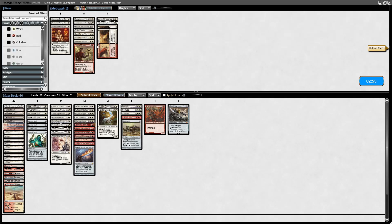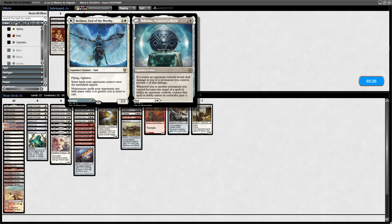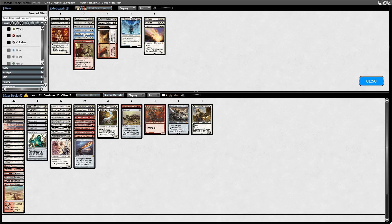Ad Nauseam — haven't seen that for a while. I don't know what's good against it. Bring in Aven Mindcensor because they just mill themselves and Thassa's Oracle now, don't they? So I guess Strict Proctor — that might be it. Not really playing creatures, so I guess the Brutal Cathars can go. Solitude's probably laughable here. A couple of Sanctifiers might be all right. Run it back like that.